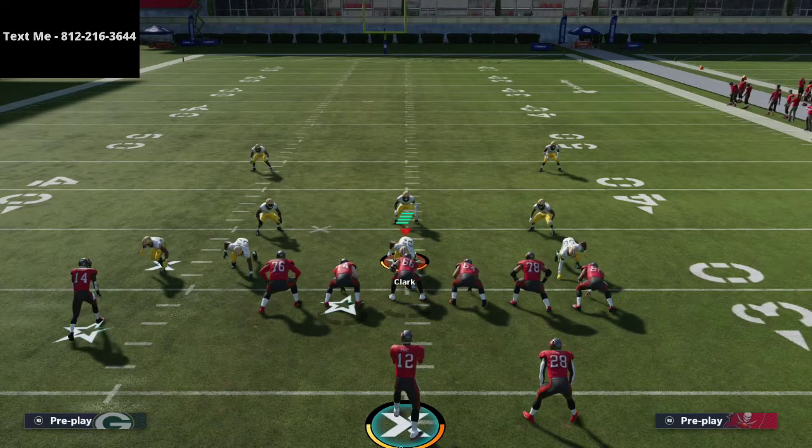If you want to get the full ebook on Trips tight end and the entire New England playbook — which in my opinion is the best overall playbook in the game — that link is in the description of this video. A lot of people have had success with that, and if you have any questions or would like to see a free sample of the entire ebook, go ahead and shoot me a text message. My number is 812-216-3644, also in the description. Thanks for watching and we'll see you guys on tonight's stream at 10 p.m. Eastern time.